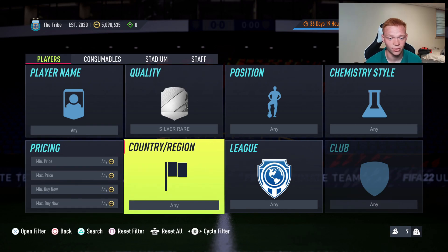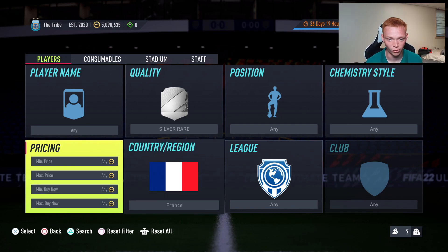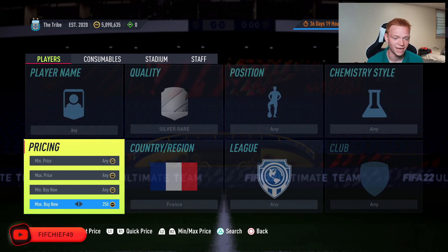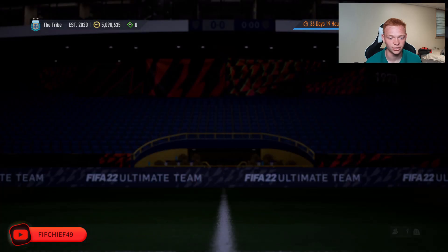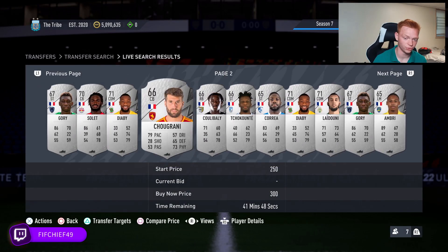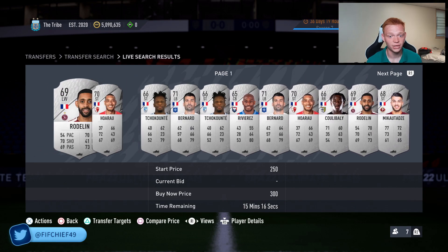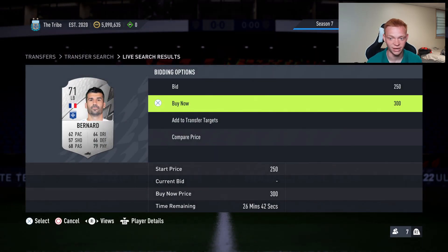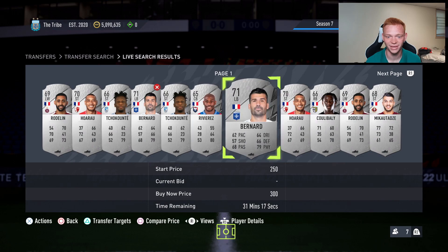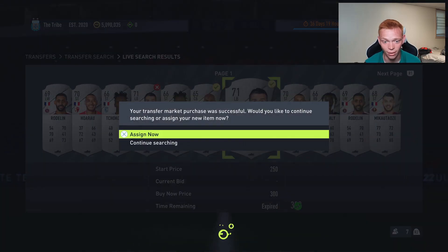Specifically, let's take a look at French silver rare cards. Why would we invest in these? Right now, these French silver rare cards are going for about 300 coins apiece, which is actually their discard price. That's the first key point — these cards are at discard price, which means this is a zero-risk investment. You cannot lose coins because these are already at their minimum price, so they can only go up.